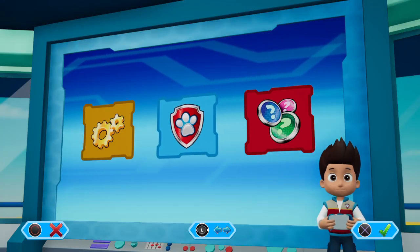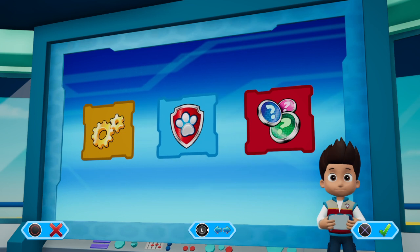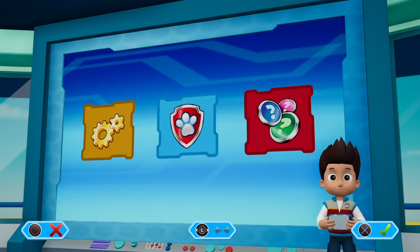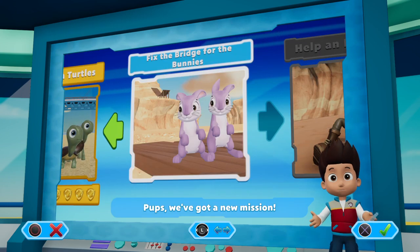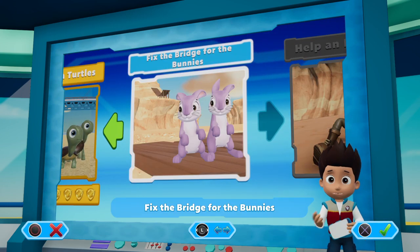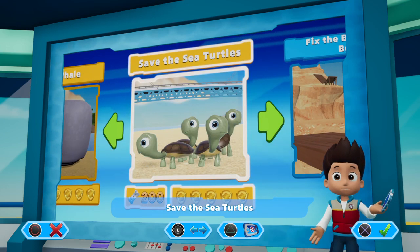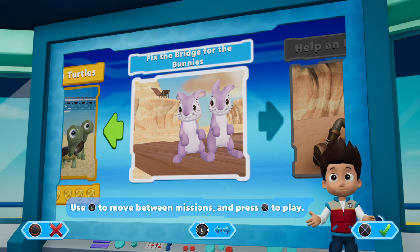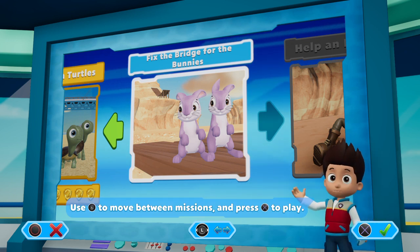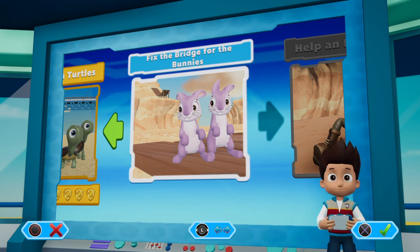Hello, what is going on guys, Spirit Wolf here, welcome along to the channel. Good evening to you all and welcome along to Paw Patrol on a Roll gameplay part four. So in the last episode we did Save the Whale and Save the Turtles, so this time we are going to be doing Fix the Bridge for the rabbits.